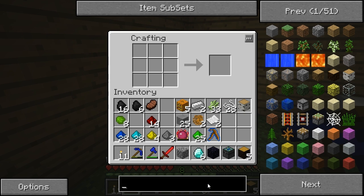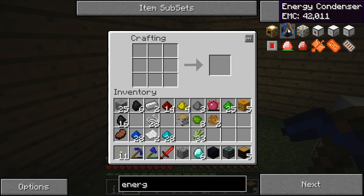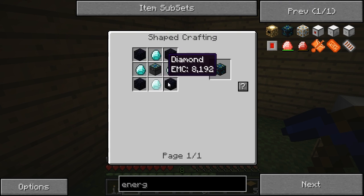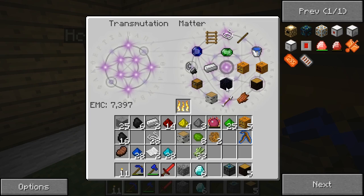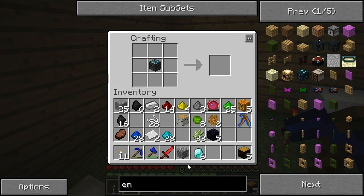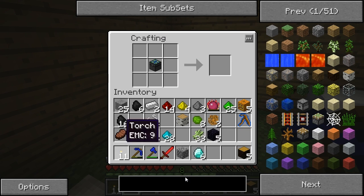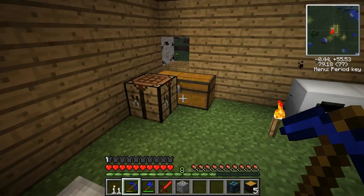Now, if I could remember what my Energy Condenser is made from - it's obsidian around an Alchemical Chest. That's why I hung onto one obsidian, otherwise I would now be fishing for obsidian. Alchemical chests with obsidian around them - used up four diamonds, which are quite expensive - and I have an Energy Condenser. Excellent.